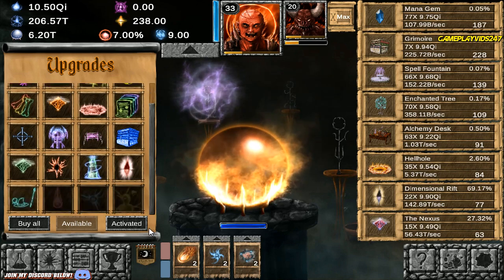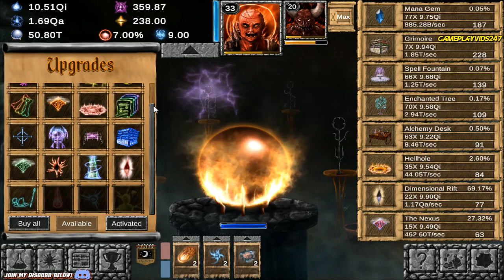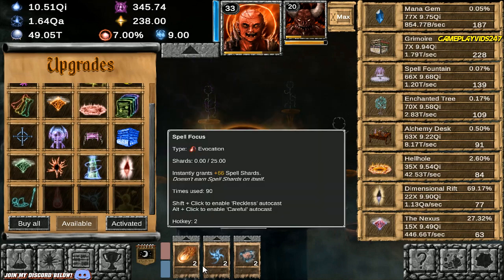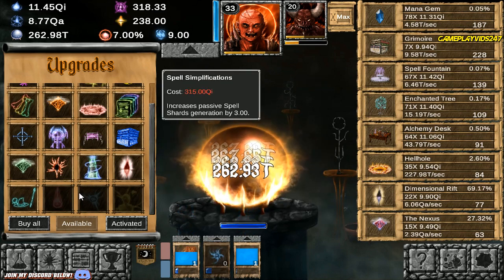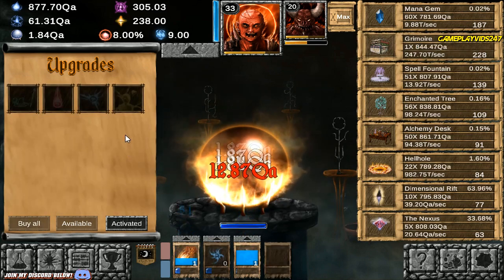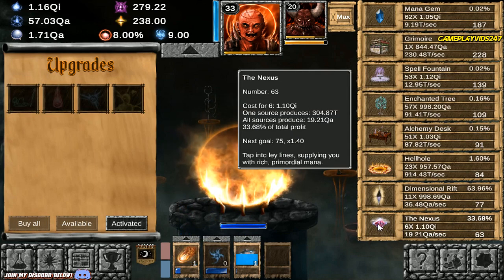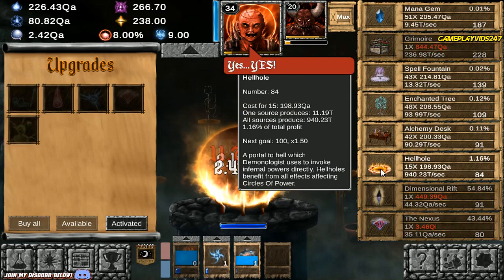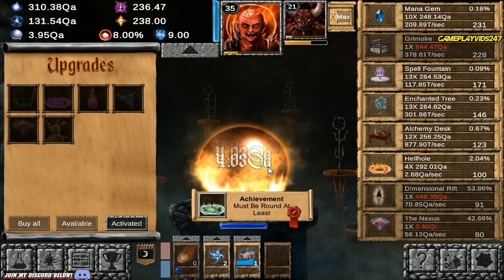A lot of people commented on my last video saying they really liked the Demonologist as a class. I just actually got some Void Mana there, so I'm just going to use my abilities real quick. Let me just buy all available upgrades — that's done now. So all available upgrades have been purchased. Beautiful stuff. Just going to keep purchasing all the items there as well.